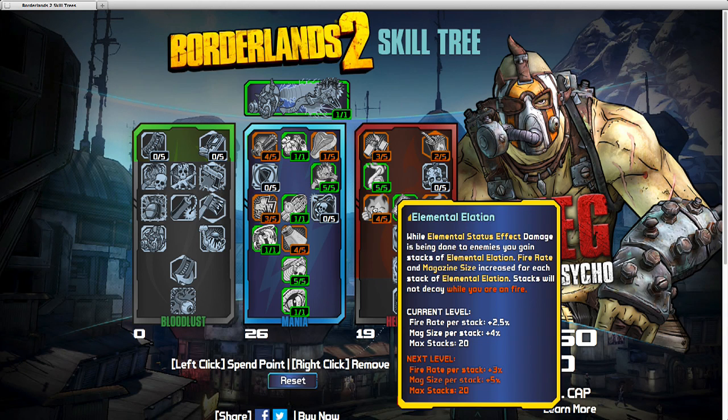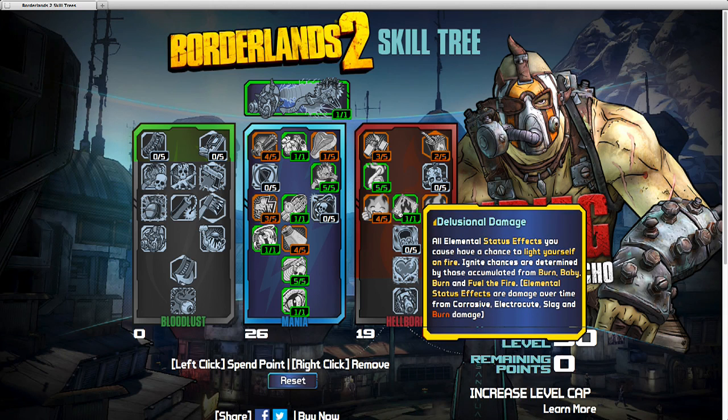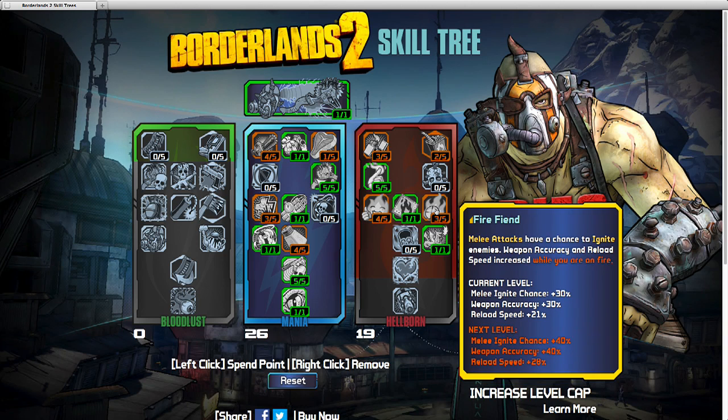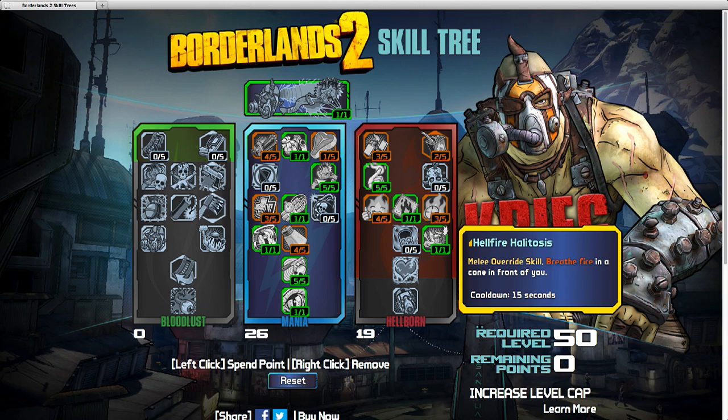Elemental Elation — I like the stack mentality because you can really feel like you're on a roll. Delusional Damage: all elemental effect statuses give you a chance to light yourself on fire. I like this because you're not limited to just using an incendiary weapon — you can use any elemental weapon and still get the chance to proc these skills. Fire Fiend: I went to melee a lot because I have all these melee bonuses in the Mania tree. Melee attacks have a chance to ignite enemies.